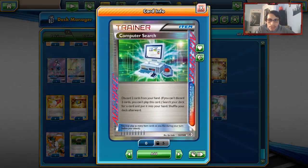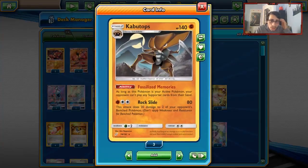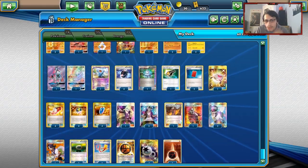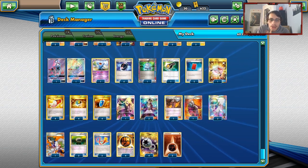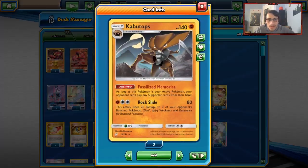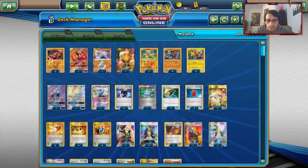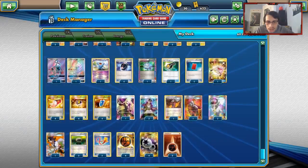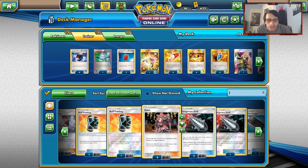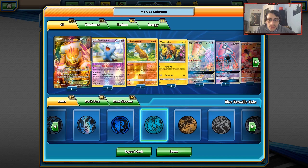We got four Battle Compressors, one Computer Search, Judge's Whistle engine but only one, two Red Cards. Red Card is really good with Kabutops - you can Kabutops them and then Red Card them to four cards and they can't play their Supporter. One Rescue Stretcher to shuffle Pokemon back. Four Trainer's Mail, four Ultra Balls, all your Maxi's stuff, four VS Seekers, one Cynthia, two N's, two Guzmas, one Sycamore. Three Floats because we want to be able to go from active to Kabutops in one turn. Three Focus Sashes, four Strong Energies, three Fightings, and four Double Colorless. I decided to swap Judge's Whistle for a Special Charge - it doesn't really matter since this deck won't be playable in a few days anyway.